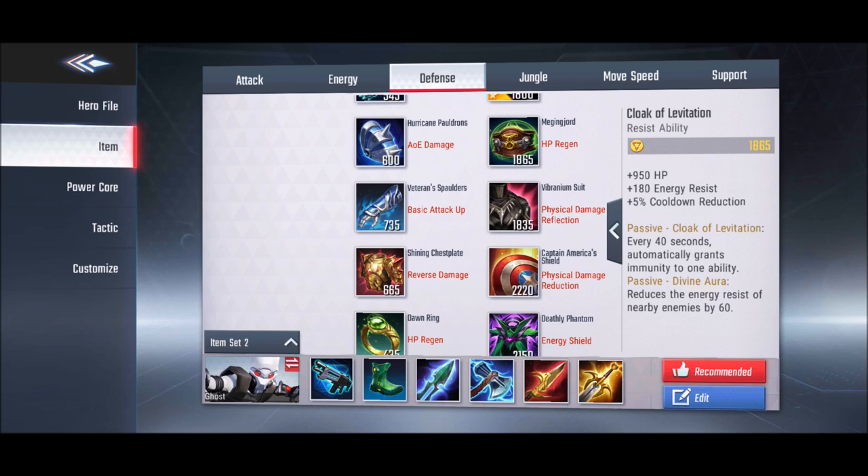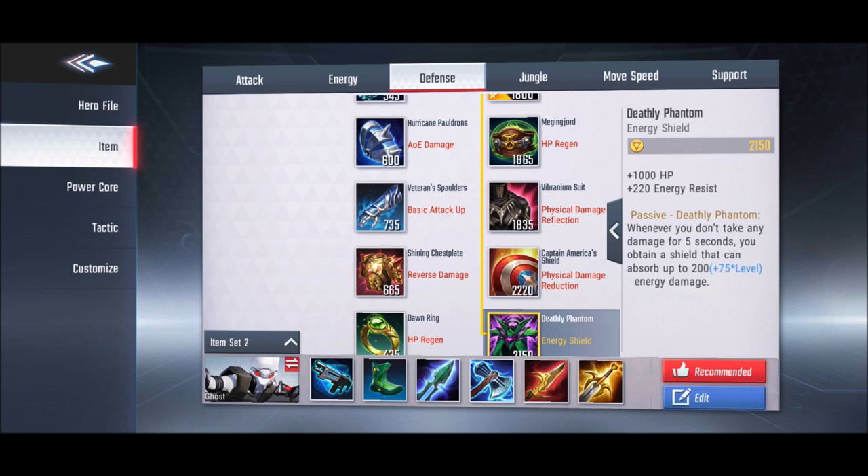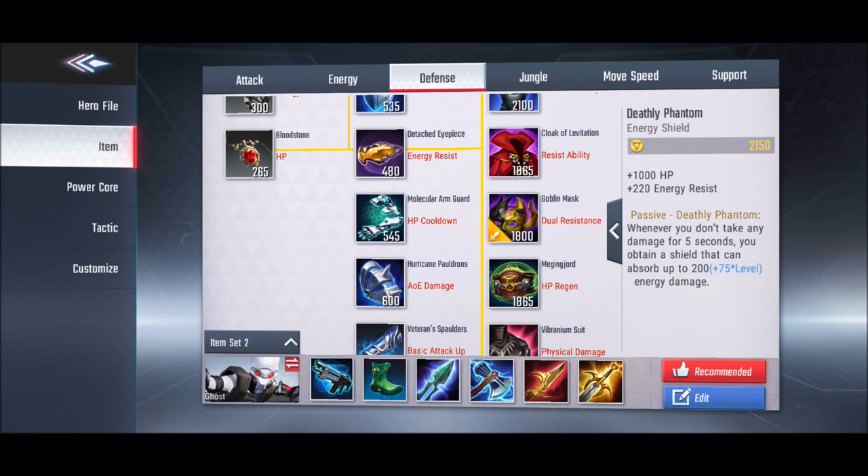The second energy resistance item is Deadly Phantom. If you haven't taken any damage for five seconds, it gives you a shield of 200 plus 75 per level — which is a large amount of shielding. It is also the only item that gives the maximum energy resistance in the game.